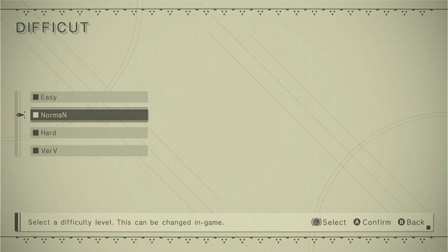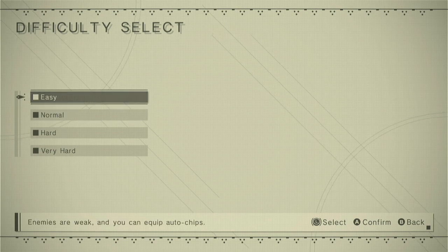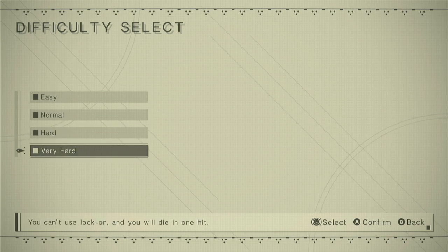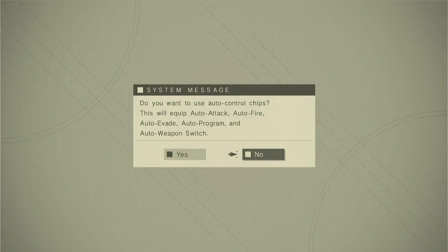Of course, there will be spoilers here. And I'm going to play on easy. There are a couple of reasons for this. One, I am too old for the button mashing, so to save my arms, we're going to go on easy. It has a lot of auto stuff — auto battle, auto evade, auto weapon switch, all that stuff.